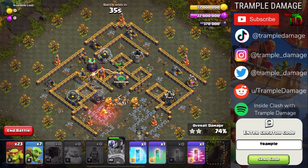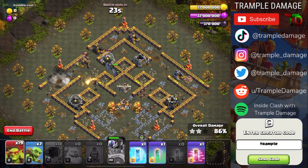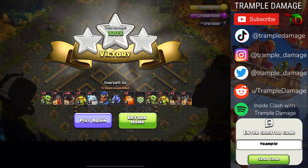We have 37 seconds left with a Freeze Spell, Invisibility, Haste, and a ton of goblins. Deploy some around to help with cleanup. You don't even really need all of them — the Dragon Rider, Lassie, and Royal Champion take down the majority. We swagged 18 Sneaky Goblins, 7 regular goblins, and 3 spells. Use the Freeze to give the Royal Champion more life if needed.